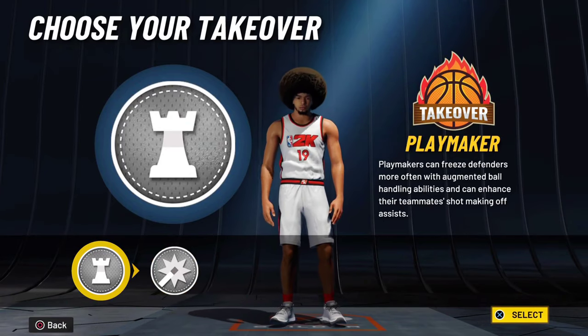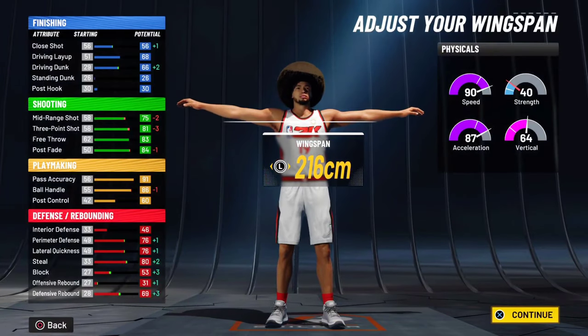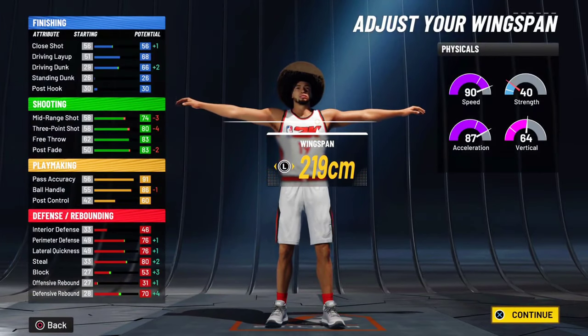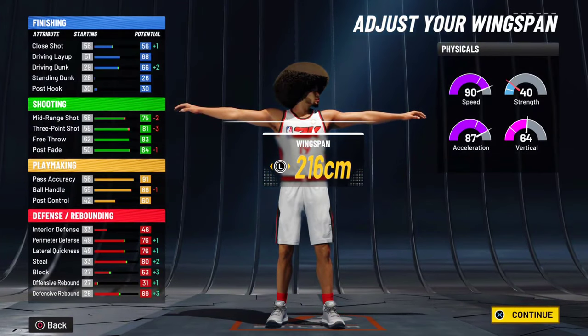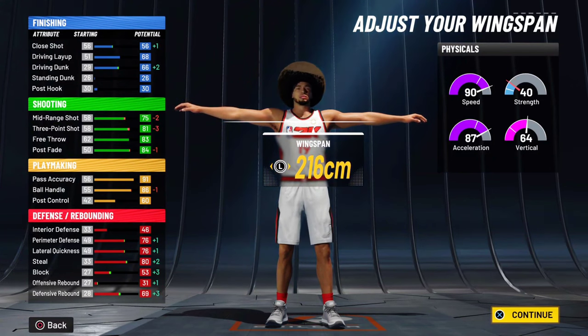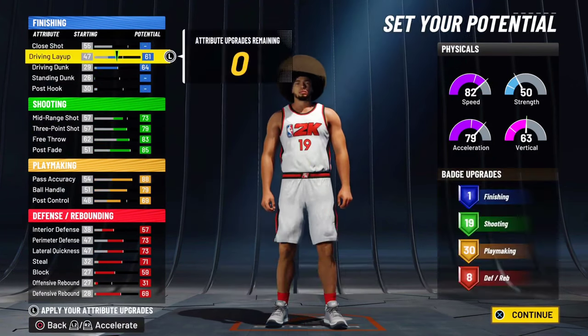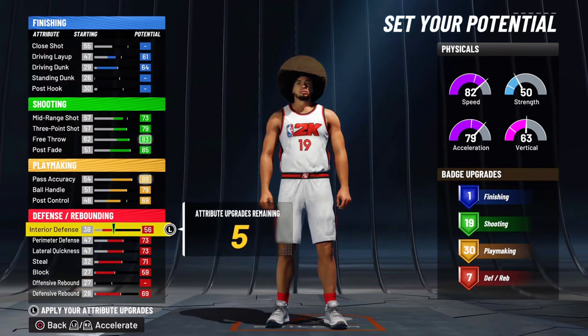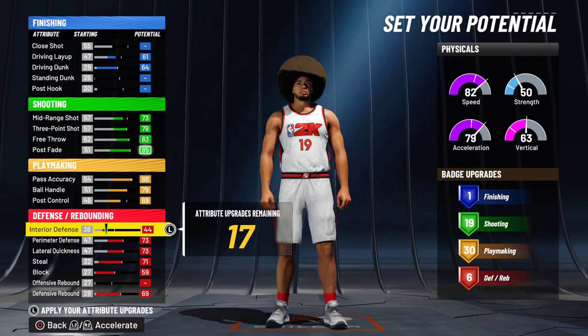For the takeover, definitely go with Playmaker. If you want Sharp, you can actually drop a wingspan by one and get Sharp. It's really up to which one you want to use. I wouldn't recommend Shot Creator for current gen. Playmaker if you want to max the wingspan, and Sharp if you go down by one. Now the other version of this build is: you lose one defensive edge, and I think it drops down to right about here — this is if you want the standing dunk.